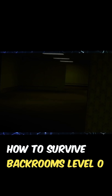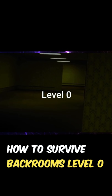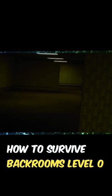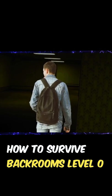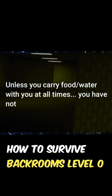When you make the unfortunate trip into the backrooms, you'll end up on what's known as level zero. This is the first level in the backrooms, and it's very confusing to new people. The only things you'll have with you are whatever was physically on you when you glitched here. So, unless you carry food or water with you at all times, you've got nothing.